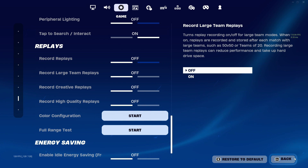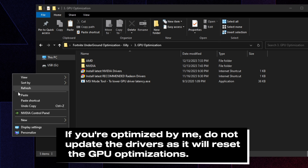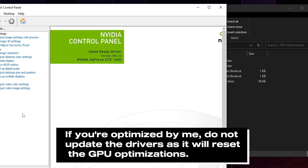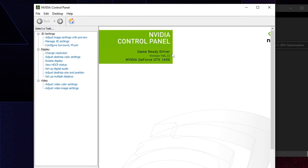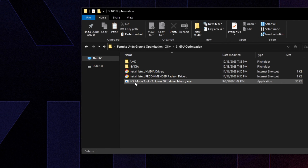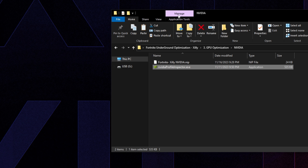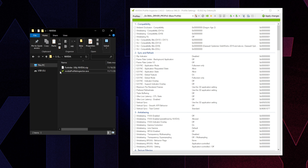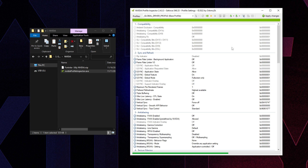Now close the game and go back to the pack folder for GPU optimization. Make sure you're on the latest GPU drivers. Go to MSI Mode Tool — find your GPU, make sure MSI is checked and set to 'Undefined,' then press Apply. Next, open NVIDIA Profile Inspector and drag the included .nip file into it. You'll see 'Profile successfully imported' — press Apply Changes. Make sure NVIDIA Profile Inspector is running as Administrator or it may not work.